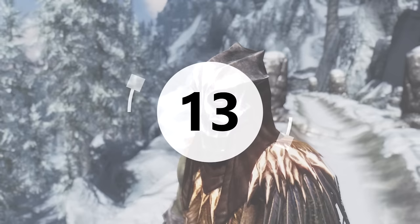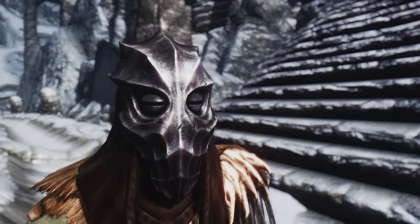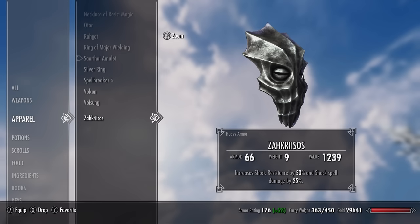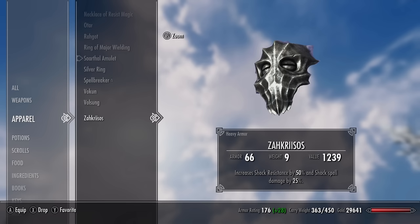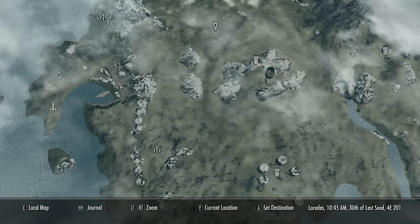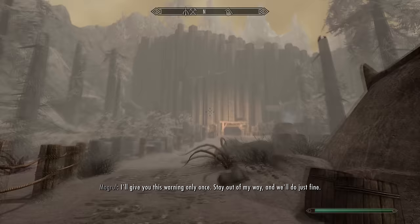Number thirteen is Zahkriisos. Also heavy armour with an armour rating of 23, it's the shock magic version of the previous two masks. It gives 50% resistance to shock and boosts shock spells by 25%. Shock is actually the most useful of the three because very few enemies have shock resistance, making it one of the most powerful spell types. To get it, head to Bloodskal Barrow, accessible through the town of Raven Rock. It also contains a unique two-handed sword called the Bloodskal Blade.